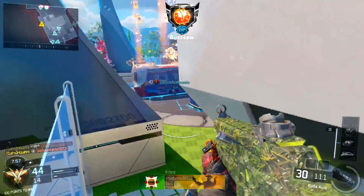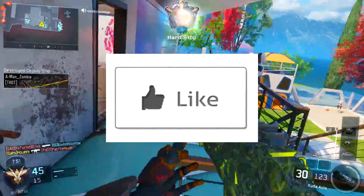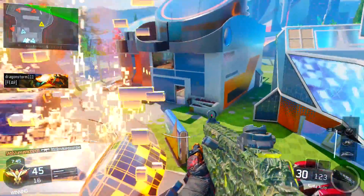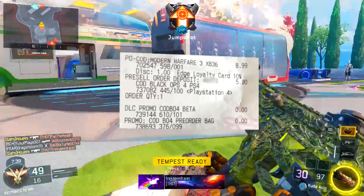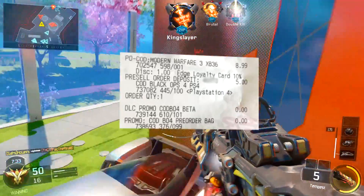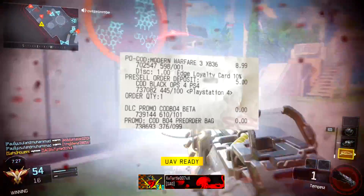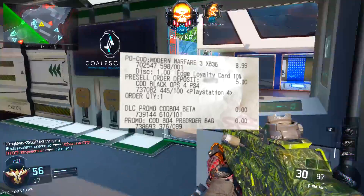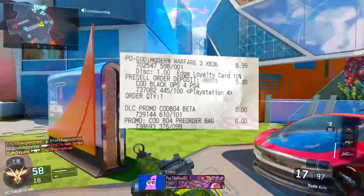If you actually want to get the game, that's completely fine — this is just a way to get it cheaper. I actually did this myself. I'm going to put the receipt on screen right now — this is me getting Black Ops 4. As you can see: pre-sale order deposit, $5, Black Ops 4 PS4. I've blurred out the order number because I'm not sure if you can find my address through that. There's also an extra nine dollars here because I bought a controller for another game — I'll explain that real quick.